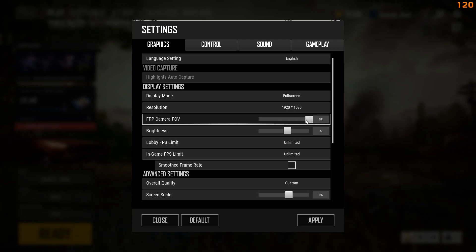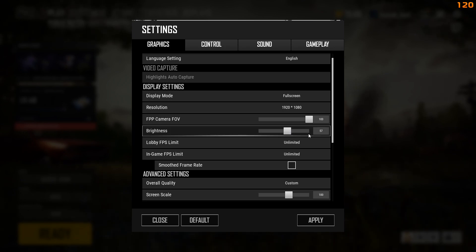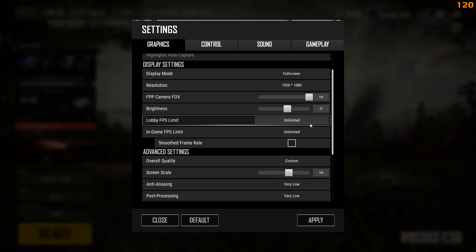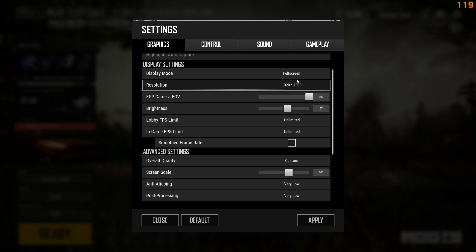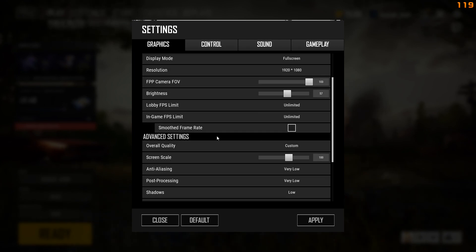I have this turned up all the way to 103 degrees field of view. What that does is on the edges of your screen it's going to increase your view of your sides. I cranked up my brightness a little bit, but it may be too bright for some people, especially in bright situations on bright colored maps. I don't smooth my frame rates or limit my frame rates in any way. As you can see, I run 1080p full screen resolution display mode.